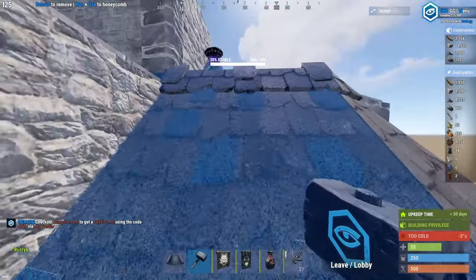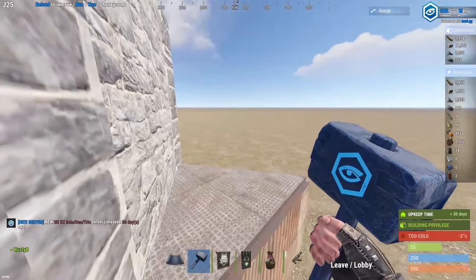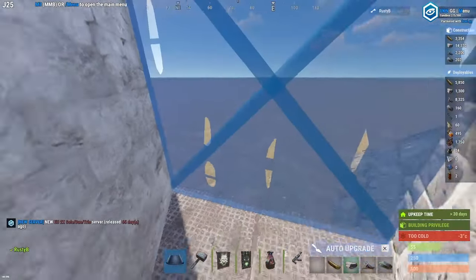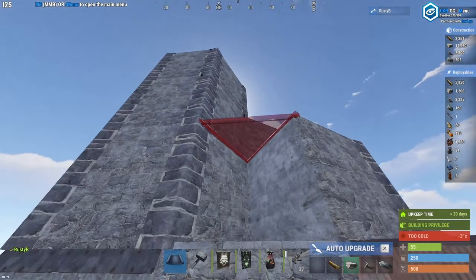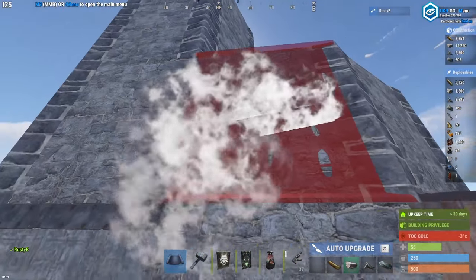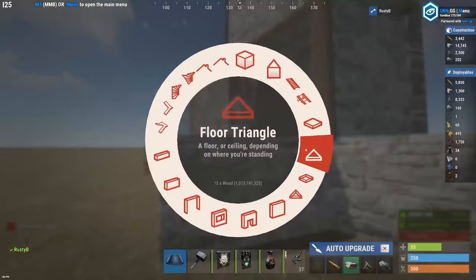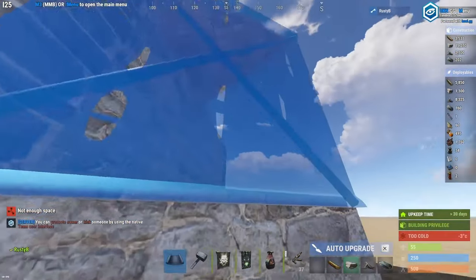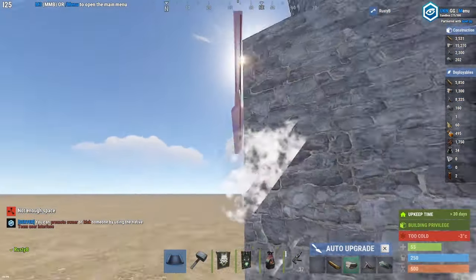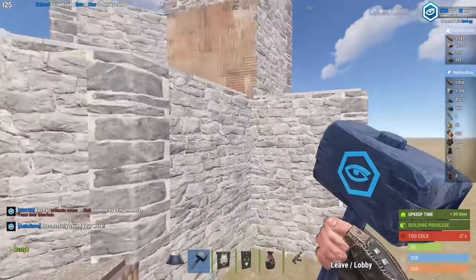I would recommend upgrading these outer triangles to metal. You can wall them in as well. Now we just have the honeycomb and the peaks to build. Let's start with the honeycomb. Build a triangle floor and a wall off the triangle foundation we built earlier. And now we need to just honeycomb in the rest of the inner circle walls. After honeycombing, the base should look like this.